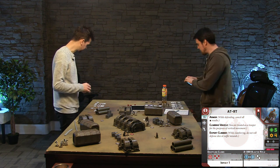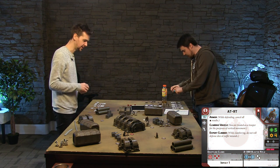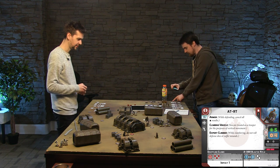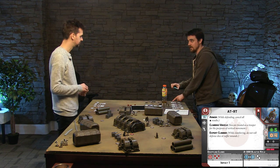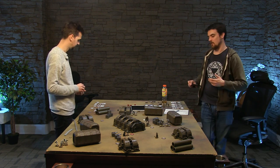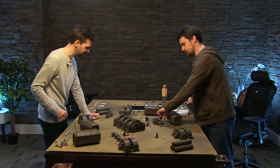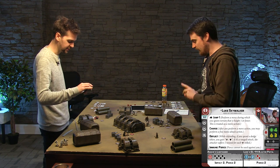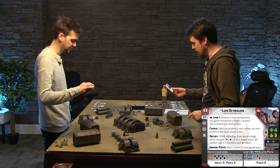How many damage does it have? The walker has six, but it also has a value of four underneath the six - once I've taken four damage you critically damage something on it. You might blow its weapon off or disable its legs. Once it gets to four hits it becomes a lot worse. So now it's your go, and you've only got Luke left.